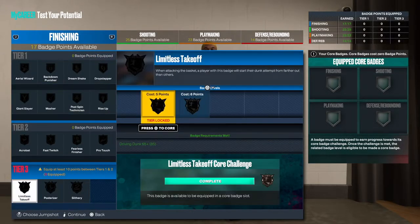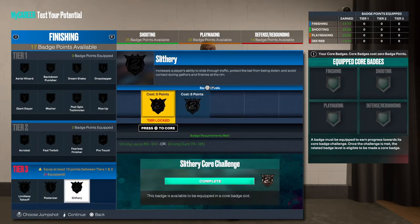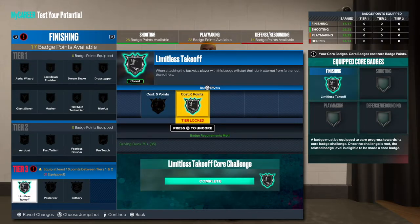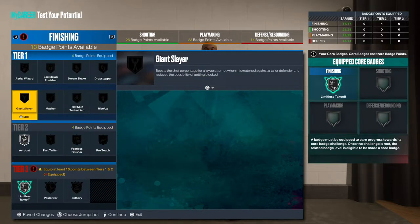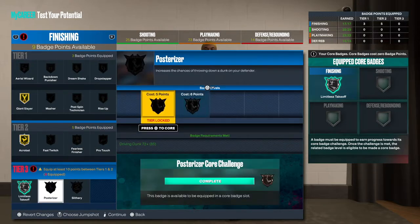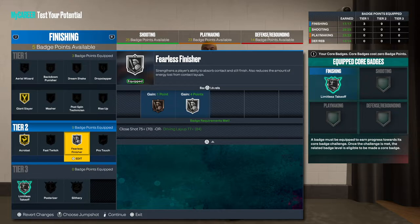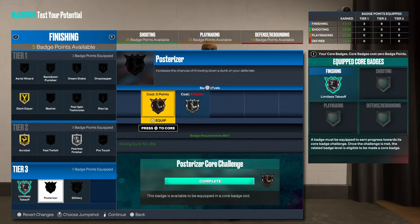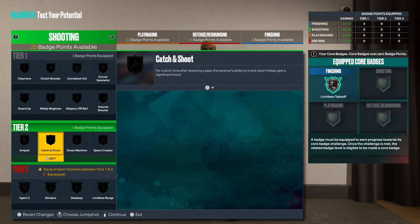We're going to get this build to 99 right now. We get 17 finishing — not bad at all. We do get Limitless Takeoff, Silver Posterizer, and Silver Slithery, so we have options. I'm going to go Limitless Takeoff. I want to get Acrobat on Silver at least. Giant Slayer we're going to go Gold. We need 8 more. We'll be able to get at least Bronze Slithery or Posterizer — you could put two attributes to the finishing to open that up. For now I'm going to put this on Posterizer Bronze.